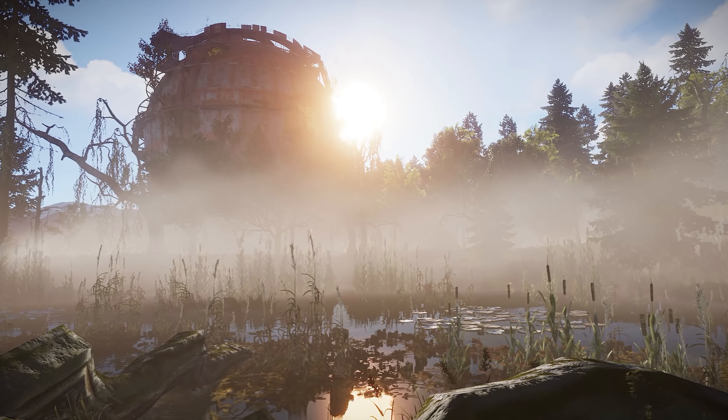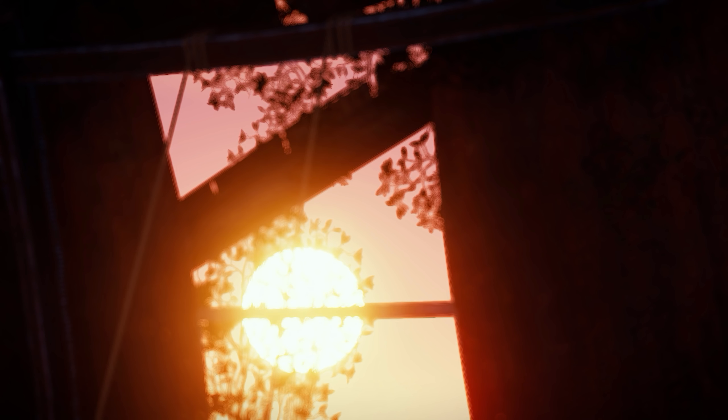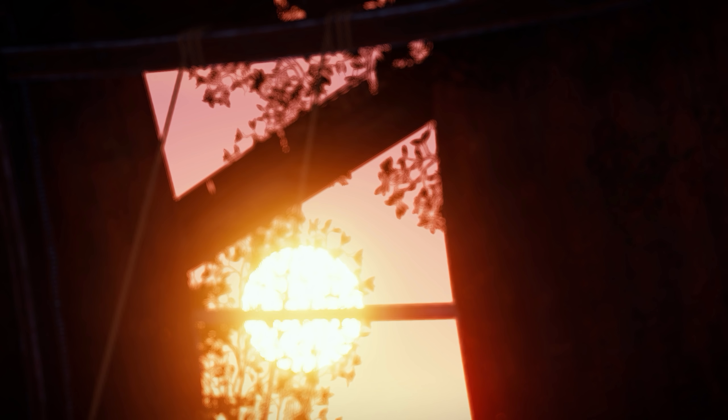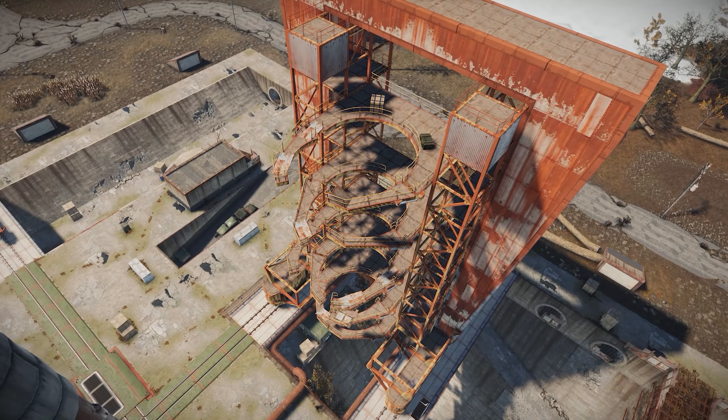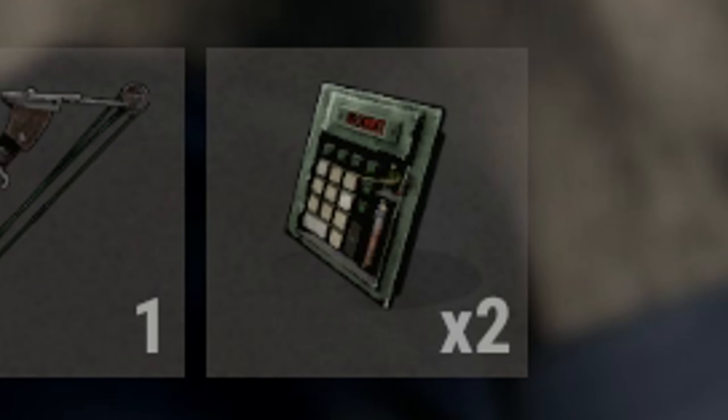More attempts to boost performance this week have seen object pooling being added to a number of items including corpses, ragdolls, and a few obscure bits of clothing such as party hats, scarecrow outfits, wearable barrels and dragon masks. There are also some player model bone remapping optimisations underway and a number of item descriptions were tidied up.